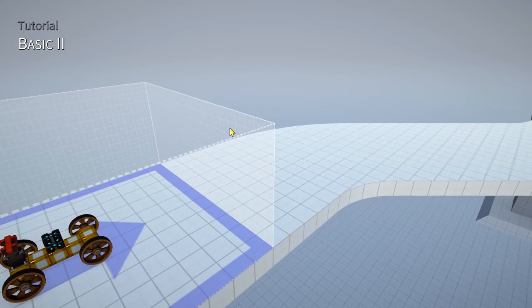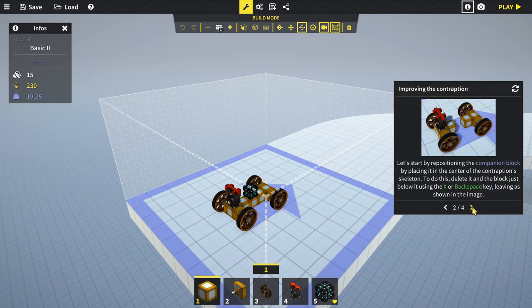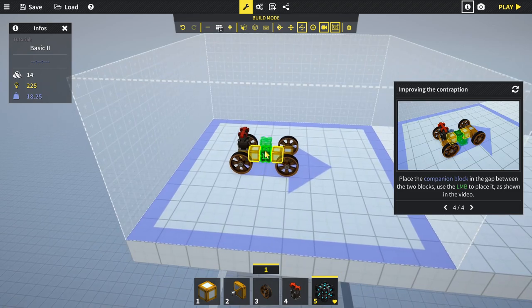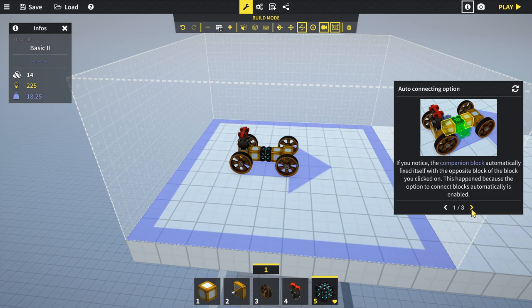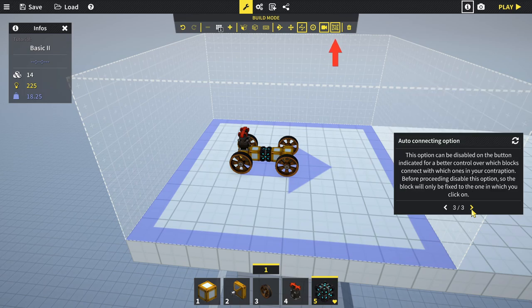Tutorial basics level two! Now that you've learned the basics, let's make some improvements. Start by repositioning the companion block to the center of the skeleton - delete it and the block below it, then place the companion block in the gap between the two blocks. Notice it automatically fixes itself to the opposite block because 'connect blocks automatically' is enabled. For better control, disable this option so blocks only fix to the one you click on.